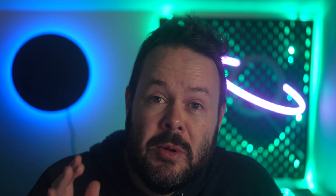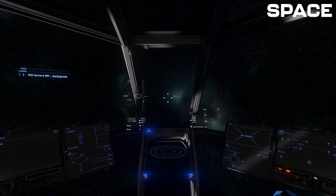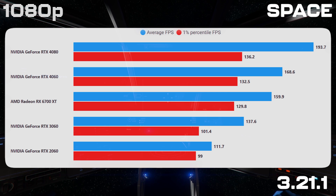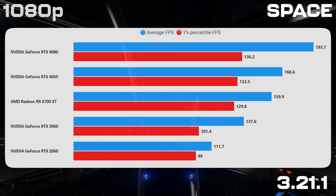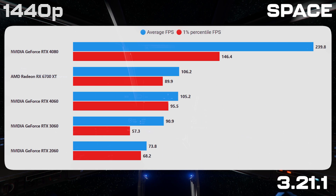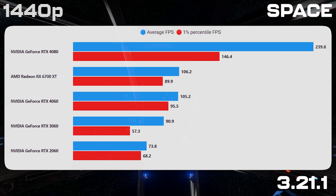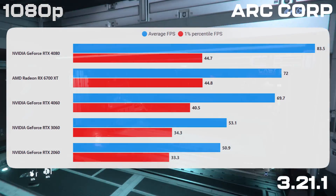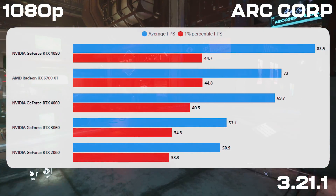I'll show you the results of the testing now as I talk through some of my thoughts. Starting with the 2060 — I've tested this before. It's a good upgrade over my minimum spec recommendation, the 1660, and if you're on a real budget targeting 1080p, it is a genuine option. But as you'd expect, it's now quite an old card, and each generation of the 60-series from Nvidia is better than the last. Looking at the 3060, it's not a massive improvement over the 2060 — I was hoping for a little bit more.